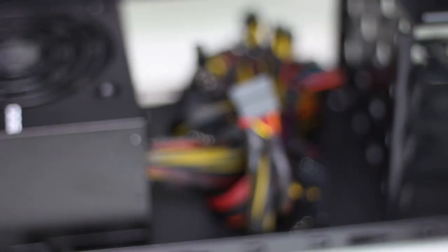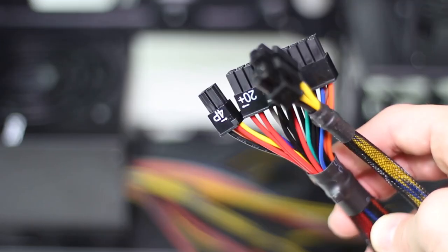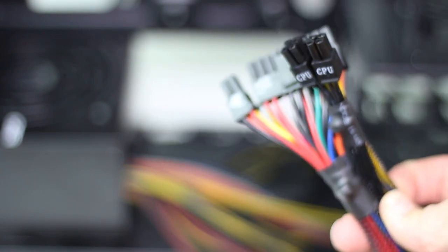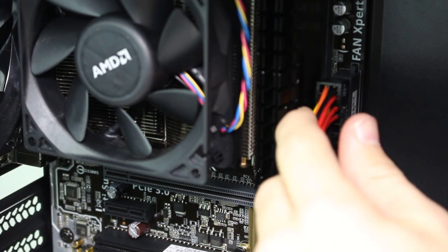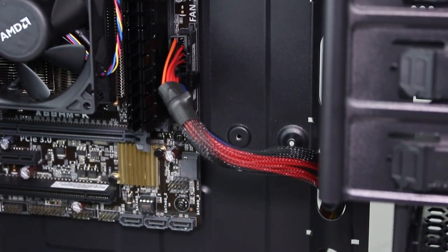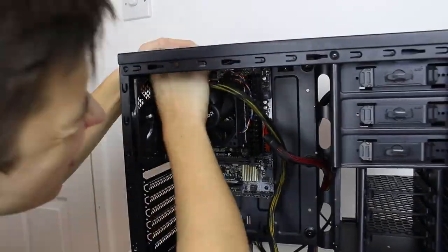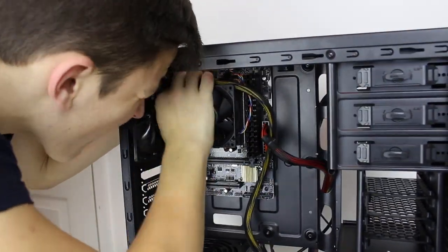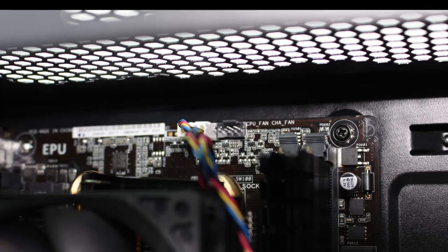Now time to do some wiring. Take the 20+4 pin cable — the biggest by quite a large margin — along with the 4+4 pin CPU power cable, and set all other cables aside. Click the 20 pin and 4 pin blocks together and plug it into the large 24-pin motherboard connector on the right-hand side of the CPU socket. For CPU power, use just one 4-pin block, run the cable to the top left corner above and to the left of the CPU. Then take the black wire from the rear fan and plug it into the fan header next to the CPU cooler header.